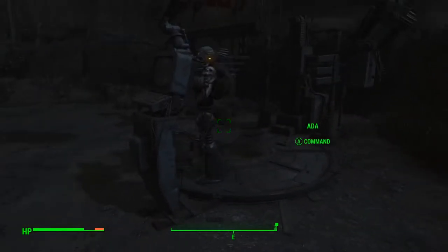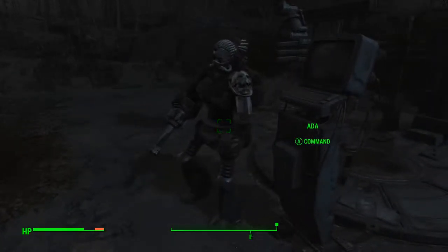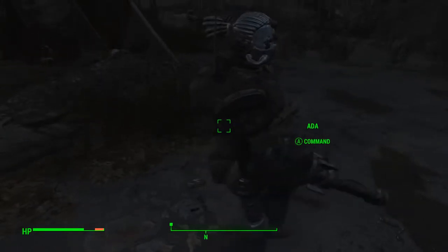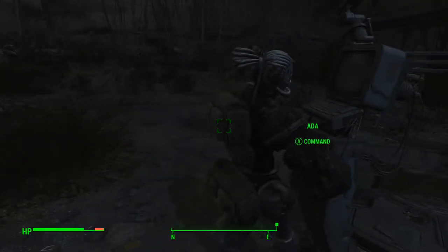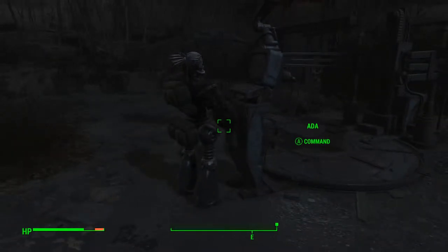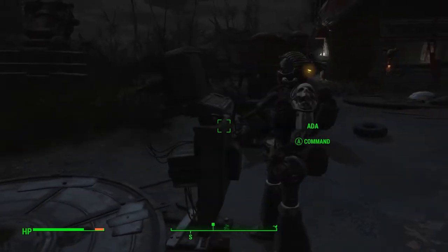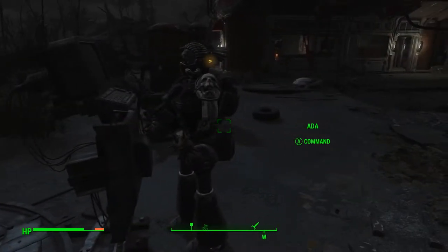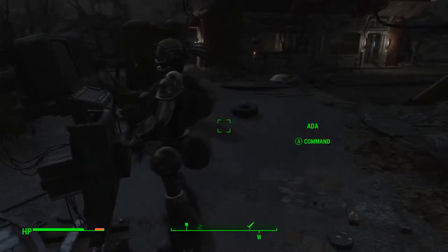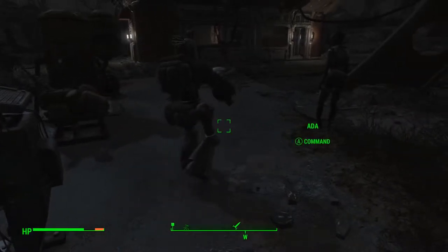I've seen some really cool images of what people have been able to create using this little Humanoid Assaultrons mod, and I'm going to continue on with it. I really love these kind of immersion things that you can do. You can make her look more cyberpunk-y, more Battle Angel Alita, more post-apocalyptic wasteland. I always love the hodgepodge of things that you can weld on and create.